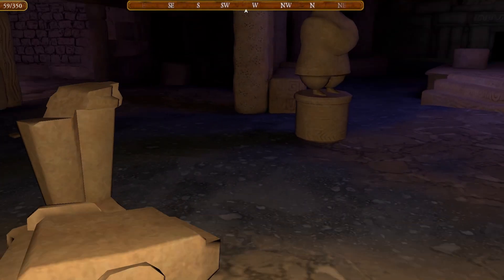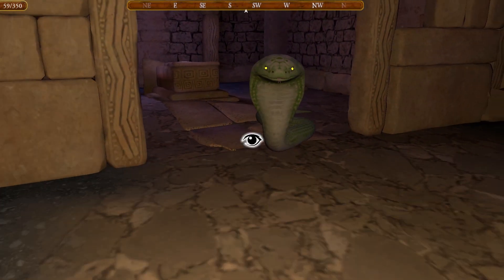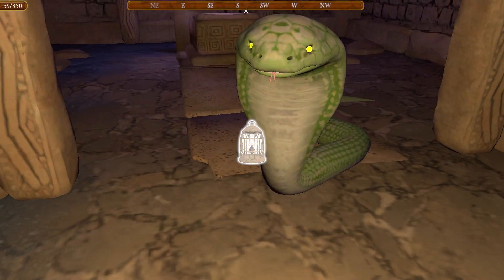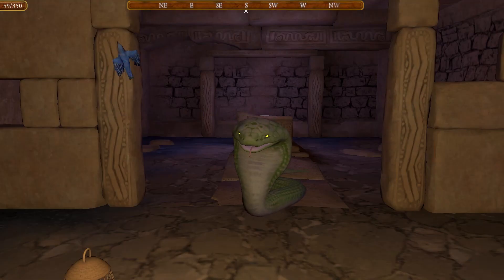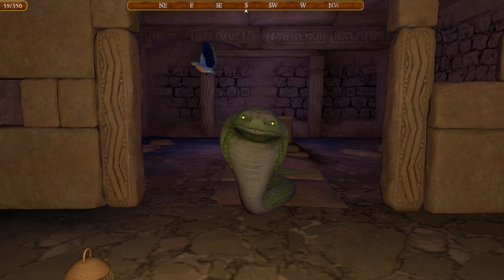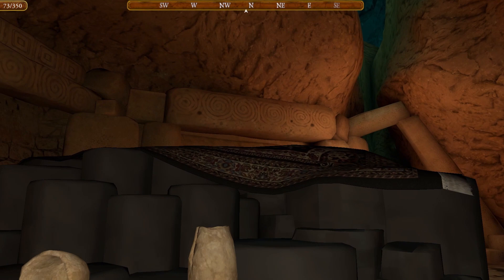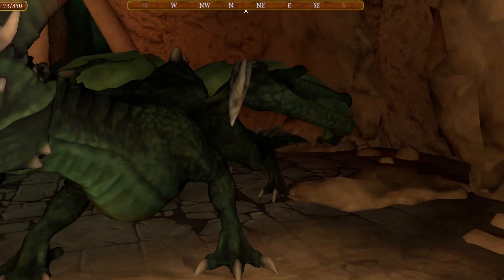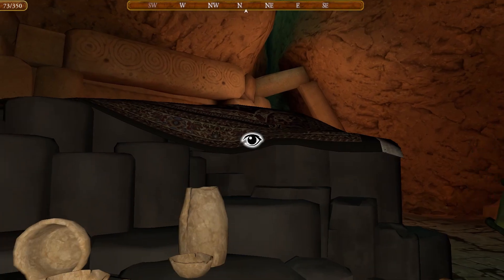The saving grace is that the puzzles are relatively logical for the most part. Using oil on a sticky metal door makes sense, but deploying a bird to attack a snake slightly less so. The interface too is simple and effective, giving you only two verbs: look and use. Knowing when the look function will give an overview of the room and when it will home in on a specific object takes some trial and error.